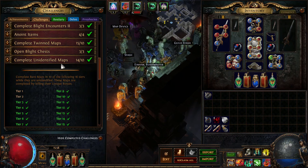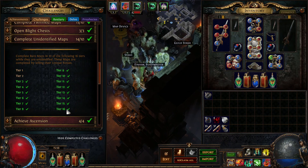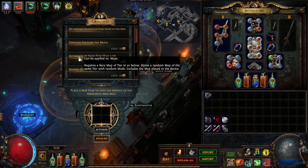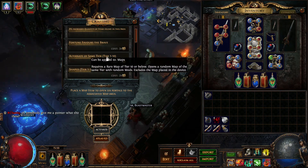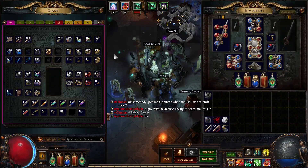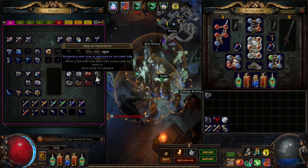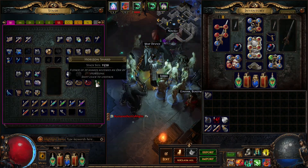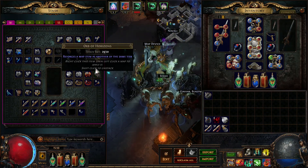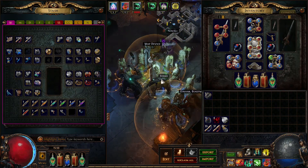Complete unidentified maps - this should be easy. I like to go into every map unidentified because of the 'Fortunate' prophecy - same tier alternative map. It's very easy to complete your atlas this way or use Orbs of Horizons. Harbinger orbs are a bit more rare but Orbs of Horizons drop quite frequently if you pick up items. I'm sitting at 29 and I've already spent like 50 of them.